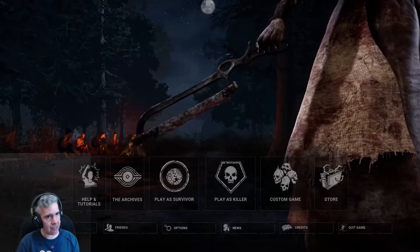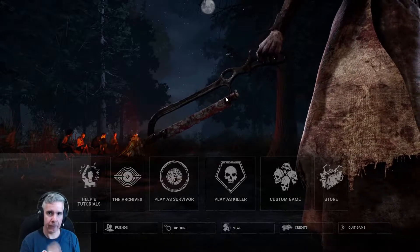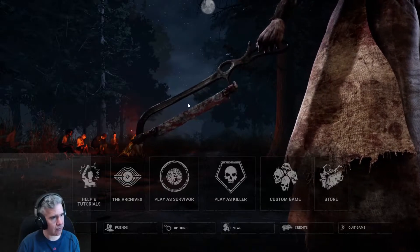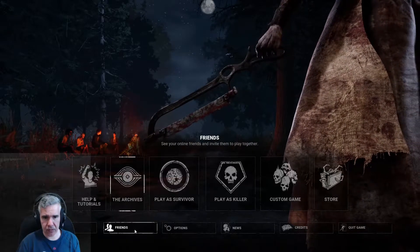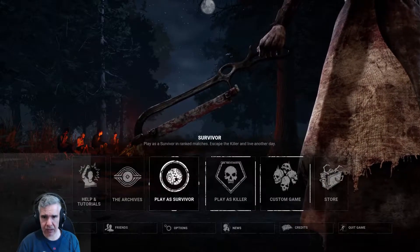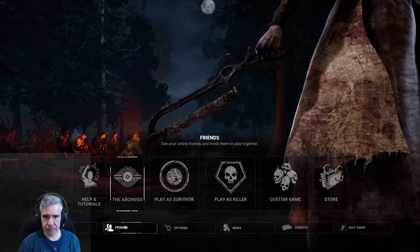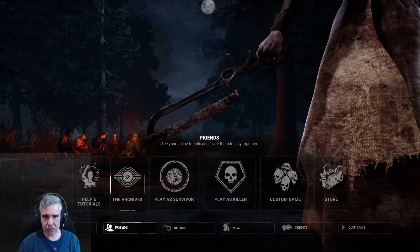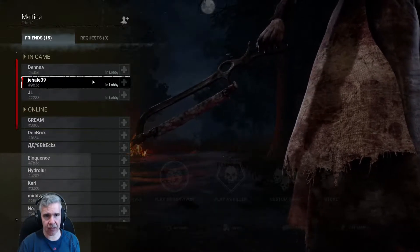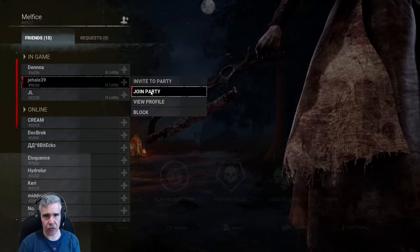All right guys, I'm ready when you are. I think my favorite is a chopper. We just need to get you in the lobby and then we're ready. I did get an invite but I don't know how to join. The menu is very clean by the way, I like it. If you go in-game you'll see the invite on your home screen. Okay, I see you Jahill right there, I see Dinner, and everyone. Join party.